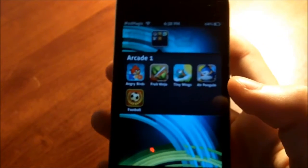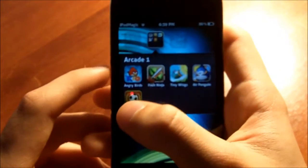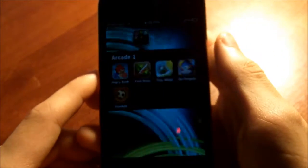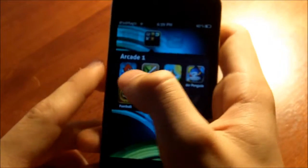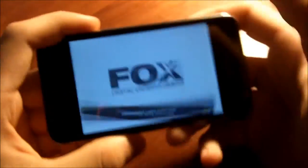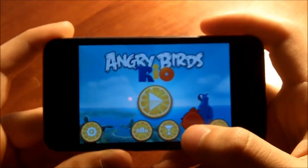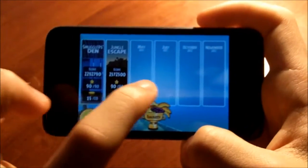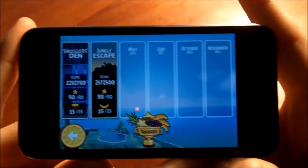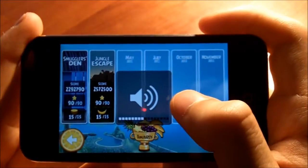Now we're almost there — we're getting ready for number one. The one and only, number one: Angry Birds Rio Edition. This is actually number one in the App Store. Another bird game, so it's supposed to be good. And I'm from Brazil, and this game is actually based on a movie from Rio. So I love this game. Really HD, really nice achievements. I'm going to press play right here. They are going to come out with more levels — right now they only have Smugglers Den and Jungle Escape. They're soon going to come out with some in May, July, October, and November.